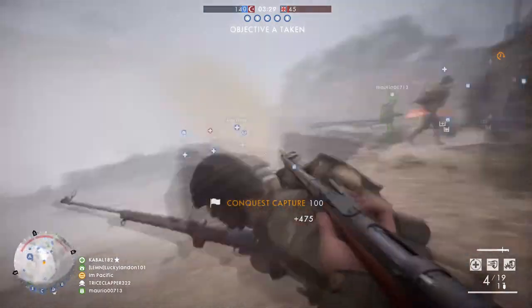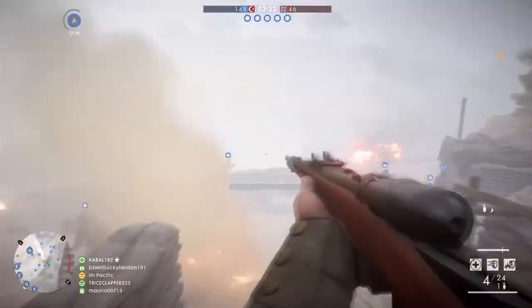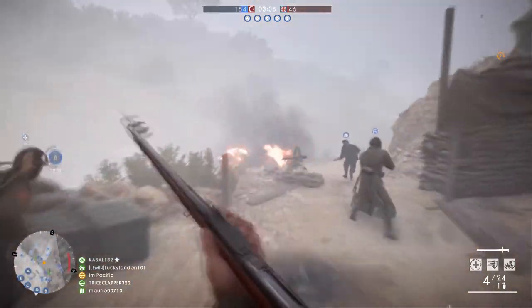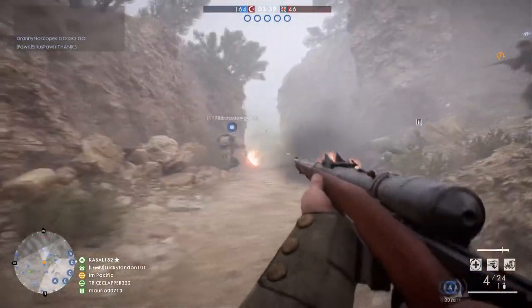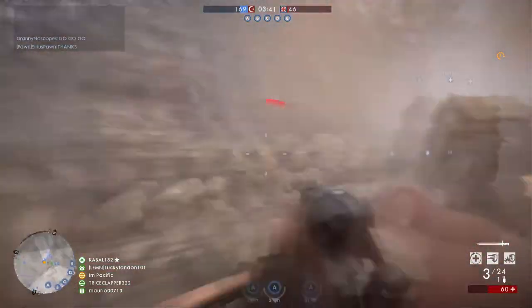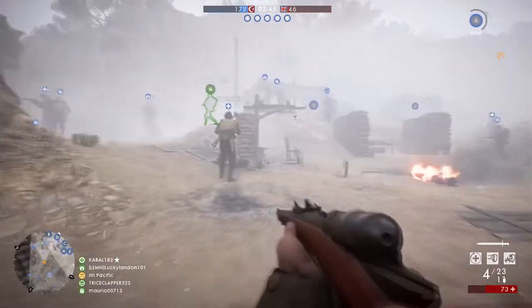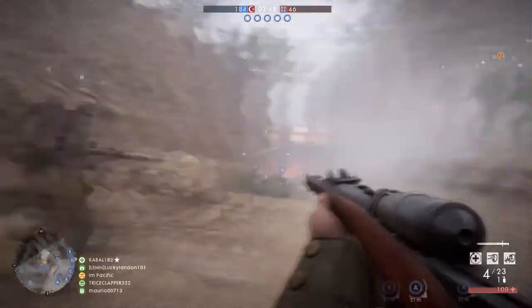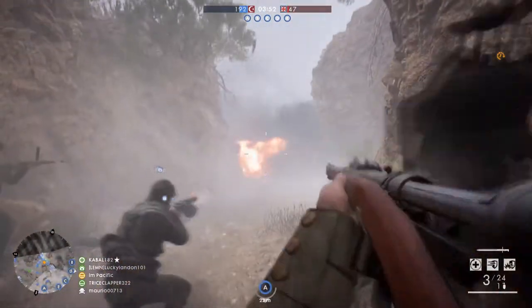If you need to move locations, the other thing you can do is have a squad mate die and respawn where you need them to be, then redeploy on that squad mate. That's another squad tactic — moving your squad around. This really works with five people in a party who know each other well. If you're playing with strangers, you're most likely just going to have maybe a couple friendly spawn points.